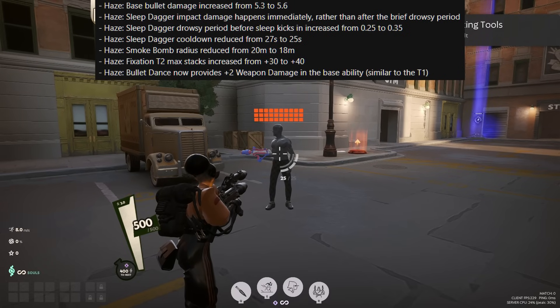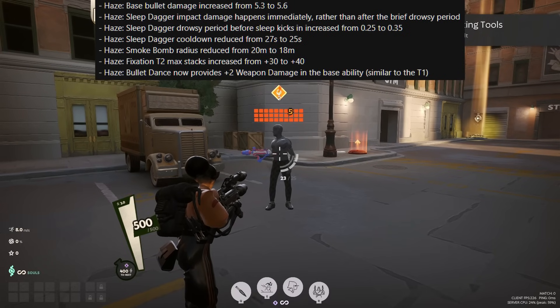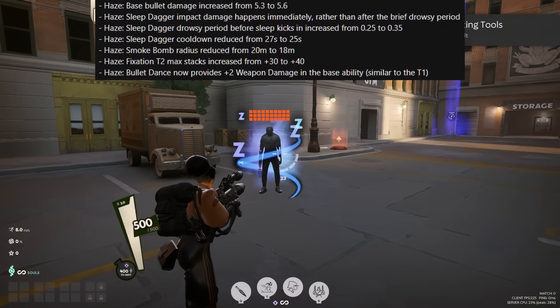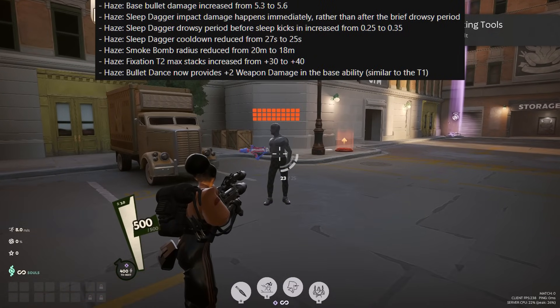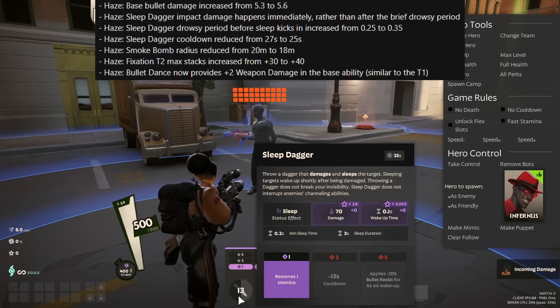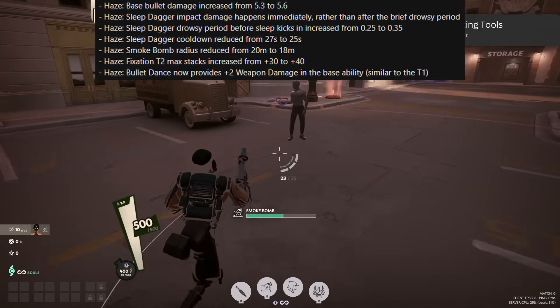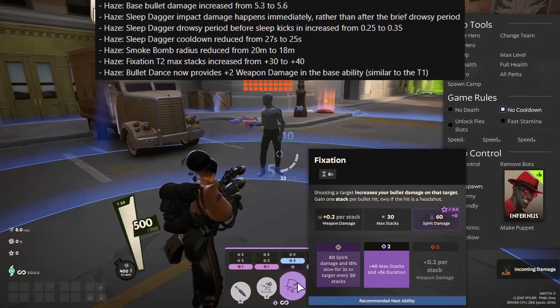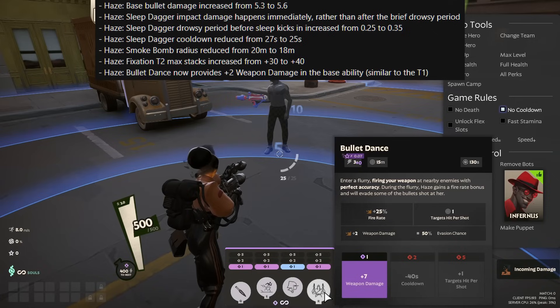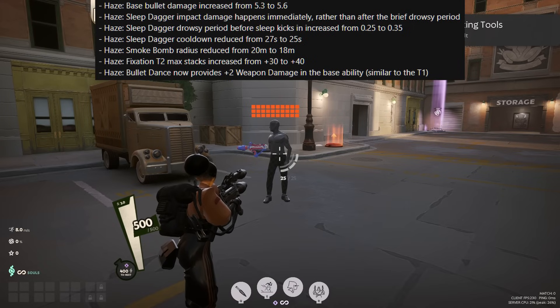Haze gets a surprising amount of buffs. Her base bullet damage has increased from 5.3 to 5.6. Her Sleep Dagger impact now happens immediately — the damage is there right away as it lands, rather than after the drowsy period — but the drowsy period is increased from 0.25 to 0.35 seconds, so just a little bit later. The Sleep Dagger cooldown is reduced from 27 to 25 seconds, and the smoke bomb radius is increased from 18 to 20 meters, meaning you will be seen later. Fixation's tier 2 upgrade now has 40 max stacks, which means you can reach a total of 70 stacks. Bullet Dance now provides +2 weapon damage in the base ability. Why Haze is getting such significant buffs, I don't know — she seems to be performing fairly well across most levels of play.